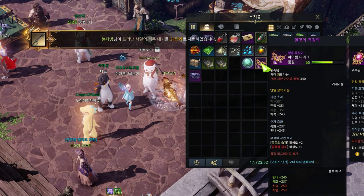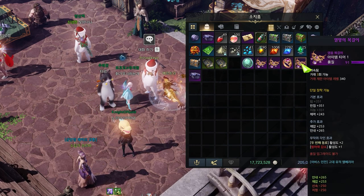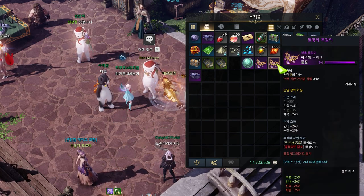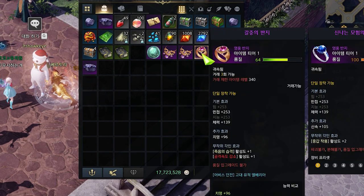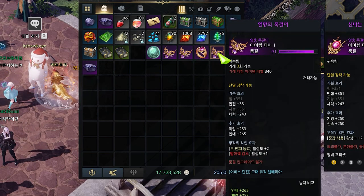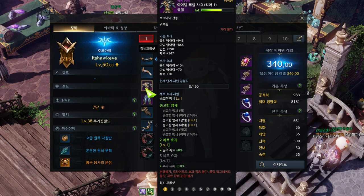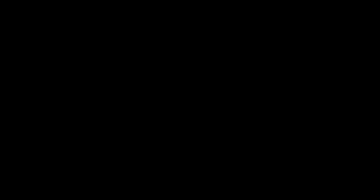Regarding accessories at this point, if you are a DPS class, try to use critical, specialty, and agility accessories. If you're a support, try to use specialty and agility accessories. What you'll see in these accessories aside from the stats are engraving points, which are like passive boosts to your character — I'll come back to engravings in chapter 3. Getting 2 pieces of the purple void gear set gives you an 8% attack speed boost, and 5 pieces gives a 10% damage boost. The gear will help you get through guardian raids and ultimately clear the Rohando void dungeon, which is the next step.